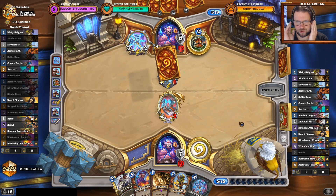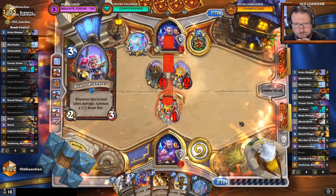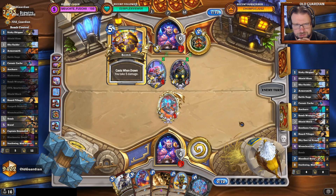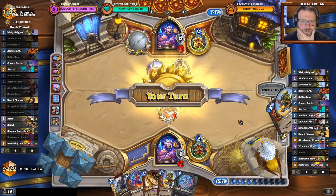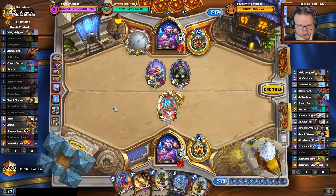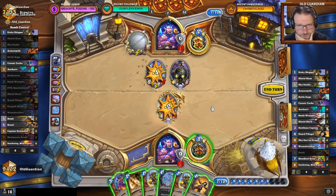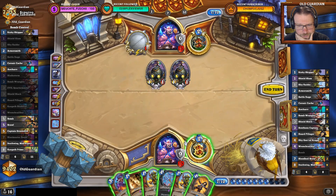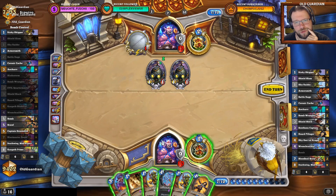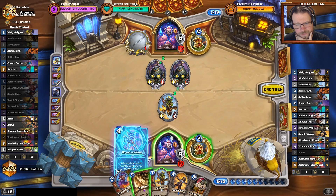He was able to find another Wrench Caliper — this could end poorly. Just go face. Face is the place — a third bomb into my deck. I need to find my Armorsmith; finding an Armorsmith would be very important. Kargath will kill that one. Do I play a Sky Raider on the board? I think it's fine to play one Sky Raider with the hand I have. Then Wrench Caliper, Hero Power, hit him in the face a little bit. But Blastmaster Boom can be game-winning here — because I have three bombs in my deck.